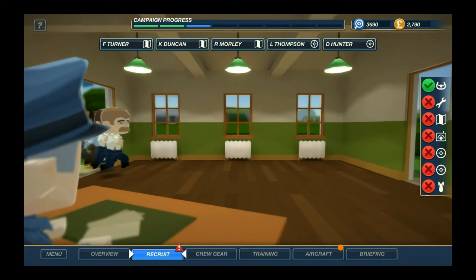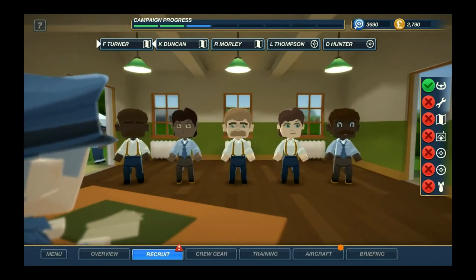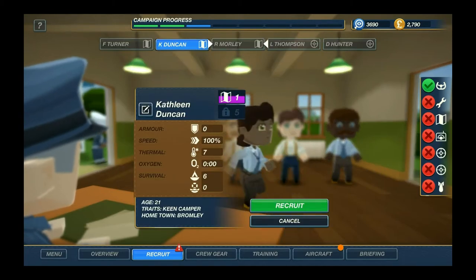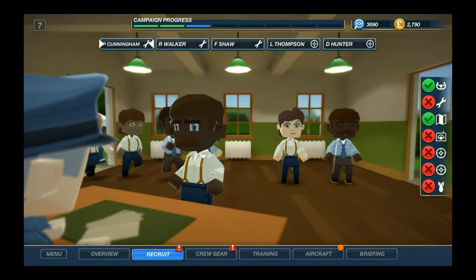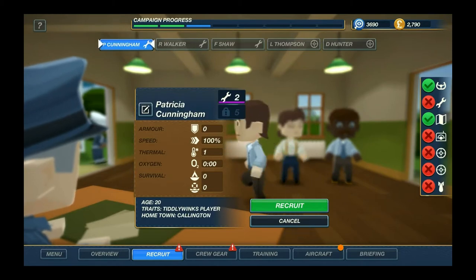It's sad that we lost some good crew. Let's see what we have here: Frederick Turner, Kathleen Duncan, Ronald Morley - you're level 2, so I guess that's it. Cunningham, 2-1-1, level 2.